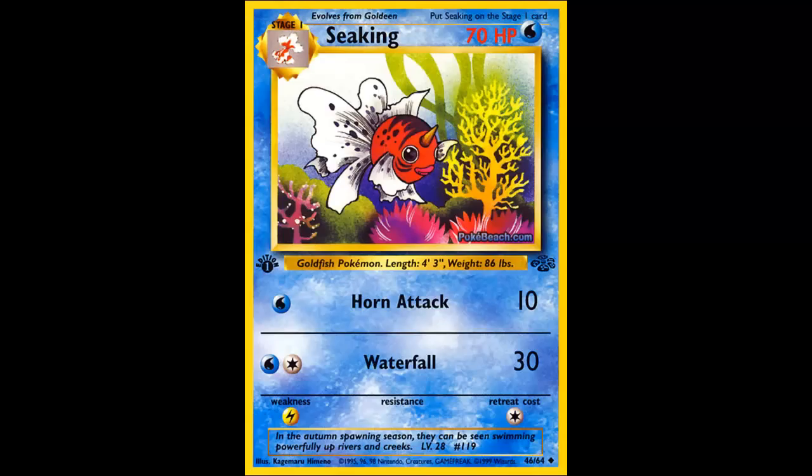Waterfall is pretty nice for 30 damage — straightforward, just 2 Water energy for 30 damage. Retreat cost of 1, Lightning Weakness. I would probably recommend Starmie over Seaking, only because of the fact that Starmie has a paralysis chance. Seaking isn't really used too much, just as a really basic Water type if you want to use it.